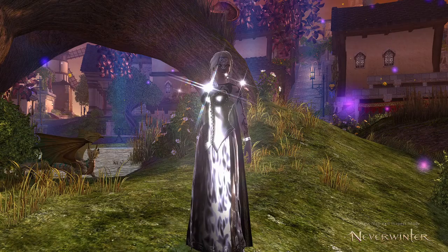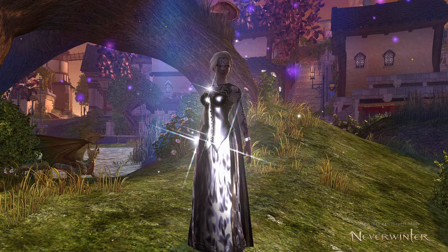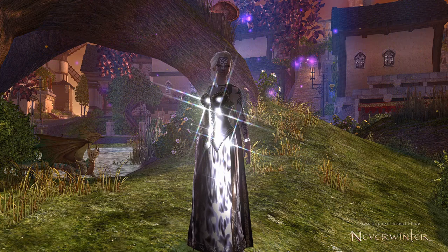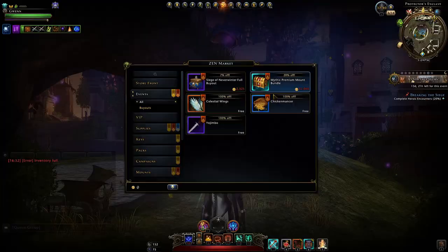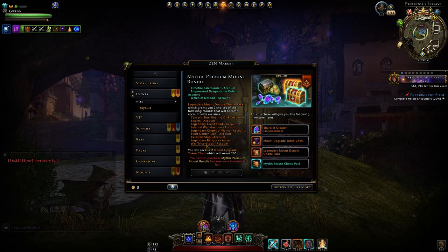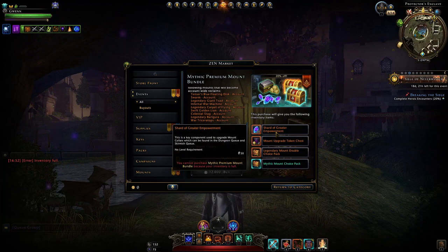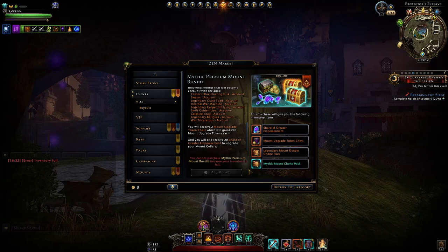Just be aware that these prices come from the PC server, and if you're on a different platform the values may differ. In terms of the Premium Mount Bundle, first of all what do you get? You get one mythic mount of your choice from the full selection — all account wide. Then you get two legendary mounts from this selection, plus two mount upgrade token packs of 200, so 400 upgrade tokens total, and 20 greater shards of empowerment.